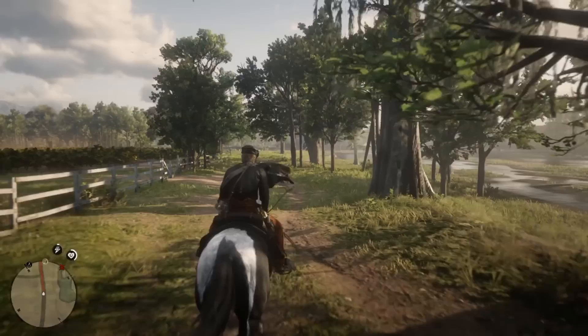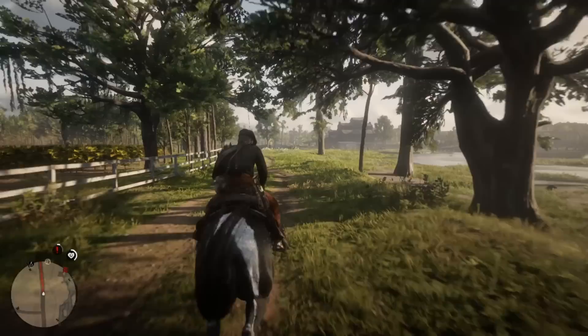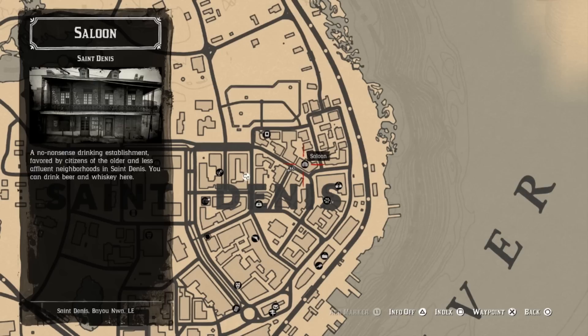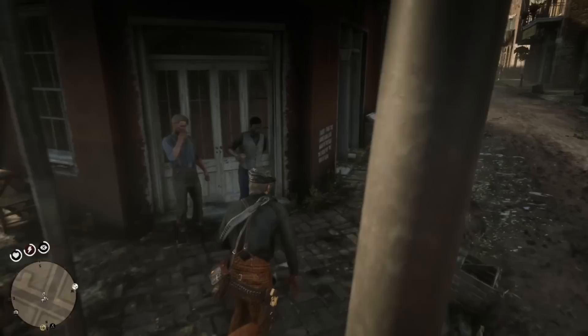We are headed to the first location, which is going to be near the saloon up here in Saint Denis. We need to find four or five different graffiti locations, and once we find all of these, we'll unlock a little X on our map showing where the Saint Denis vampire is. I just realized I dropped the marker at the wrong saloon — it needs to be the one on the northeastern side of Saint Denis. We're going to find the graffiti just across the road from it. There's the saloon right there, and if you walk across the road, there's this building here.